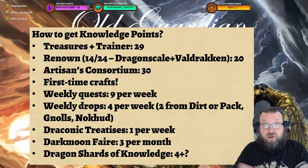Then there's Artisan's Consortium. As you gain reputation with Artisan's Consortium, you can buy those notes. Notes are 10 knowledge points each. There are three sets of notes available for each profession, so overall you're going to get 30 points from those.